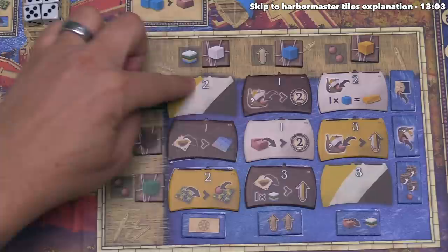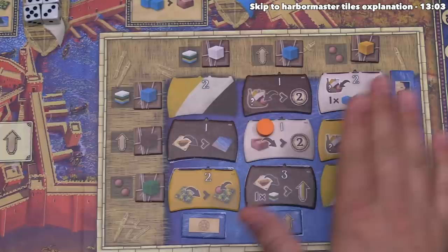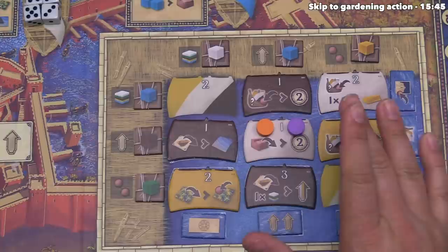Orange has decided to go with this ship tile, which says every time for the rest of the game whenever they place a house down, they gain two victory points. It's worth noting there is no benefit or penalty for being the first to place on a tile — in the future we could go here and get that same benefit, and even though the orange player is there already, that doesn't directly affect us.